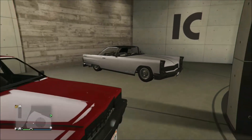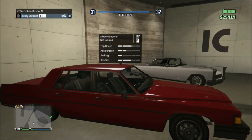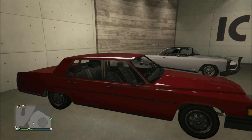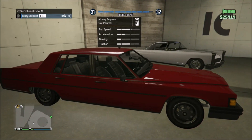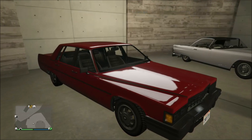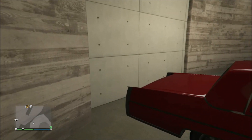Next on the list, we have none other than the Albany Emperor. You guys might recognize this vehicle from single player and from online as this is none other than Lamar's vehicle. Lamar drives around in the Albany Emperor, and there is another variant of this vehicle that is all rusted up.